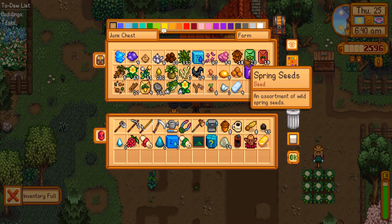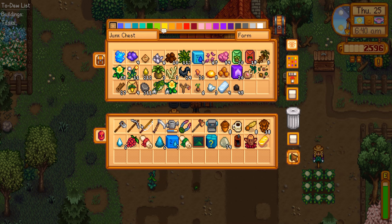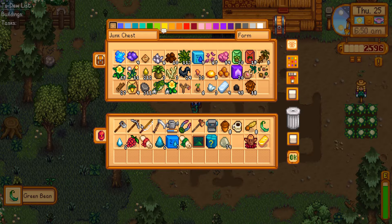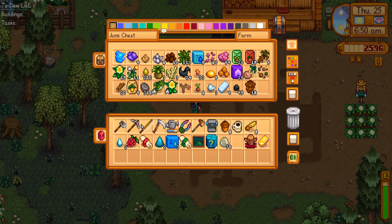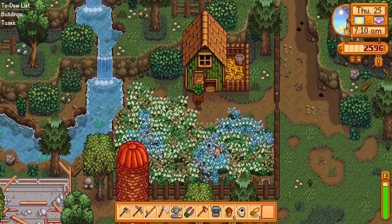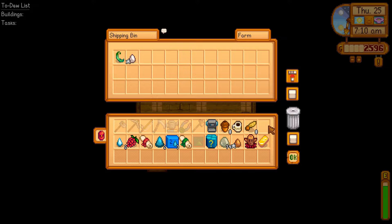I'm going to grab some of this tree stuff because I might be able to plant them — that would give us some extra trees to cut down for wood. I don't have enough iron to make another iron bar, so I'll place down the charcoal kiln to get that out of inventory. We can grab the green bean and sell that. Let's take care of the chickens before I forget. I kind of messed myself up because I didn't grab parsnip seeds, so I don't know if I'll get another harvest unless I have speed-gro. We'll sell these eggs since I don't need them currently.